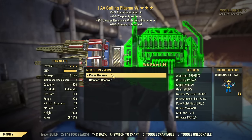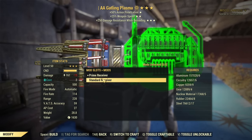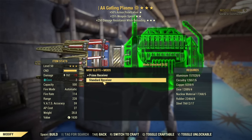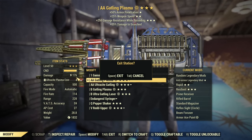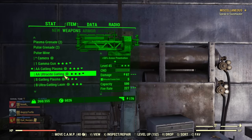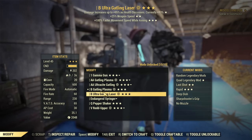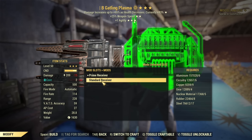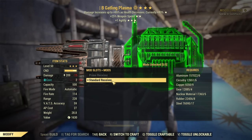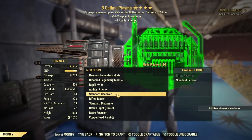The Prime Receiver - that thing changed. It's different than it used to be. Compared to the standard receiver, it's now 15 flat damage more - not a percentage, it's flat 15 damage. You can see with my anti-armor, if I drop it to regular I'm losing 15 damage. Even with a Bloodied Gatling Plasma, it's still just a 15 damage difference. So yes, it is a valid option to use a standard receiver, especially if you have a Bloodied Gatling Plasma.